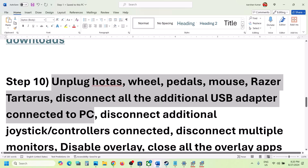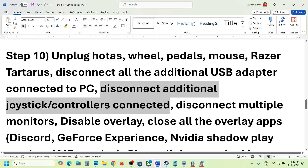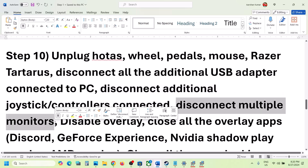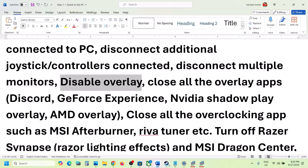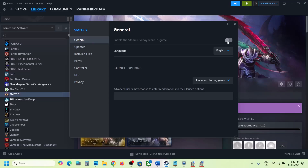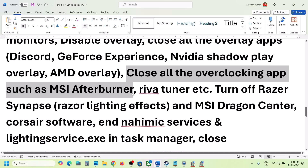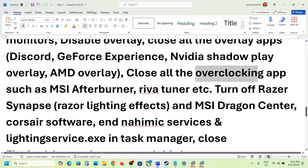The next step is to unplug all external devices you are not using — HOTAS wheels, pedals, USB adapters, extra controllers, or USB dongles. If you have a multiple monitor setup, try launching the game on a single monitor. Also disable overlays: go to Steam, right-click the game, select Properties, go to the General tab, and if 'Enable the Steam overlay while in-game' is on, turn it off. Also turn off overlays in Discord and GeForce Experience, and close all overclocking applications like MSI Afterburner.